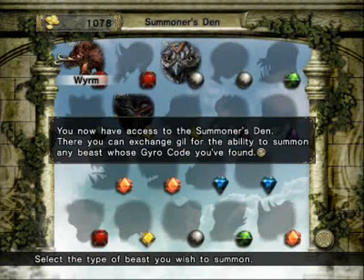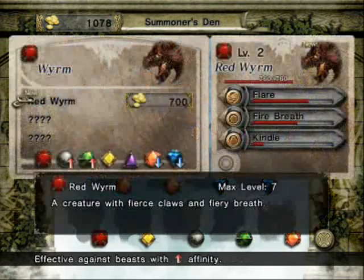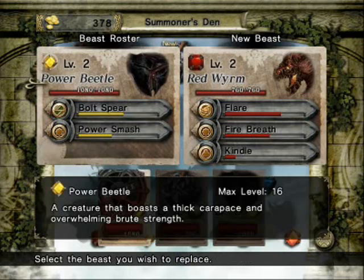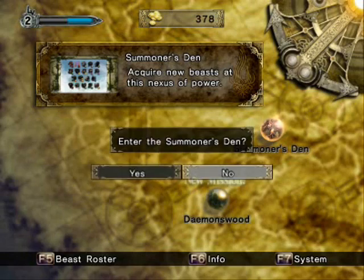I'd like to go over the three beasts that we have at our disposal right now. What I am going to do first is go ahead and replace one of my power beetles with the red worm, even though it's not very good. It's better than having two of a creature that's the same type.